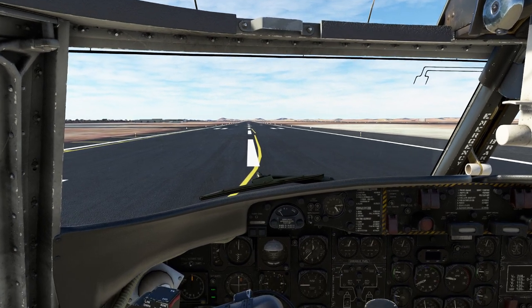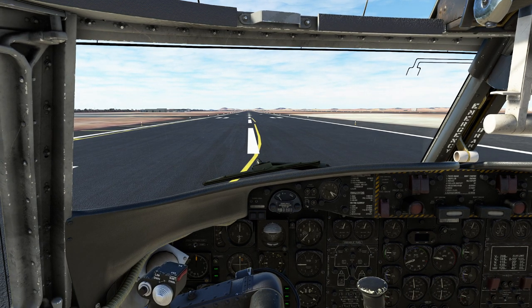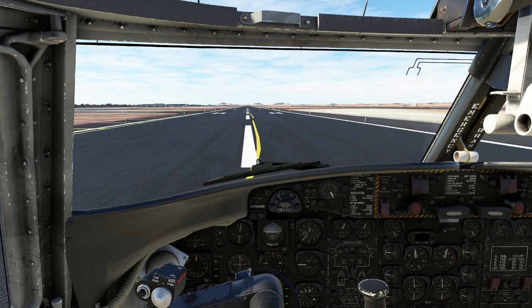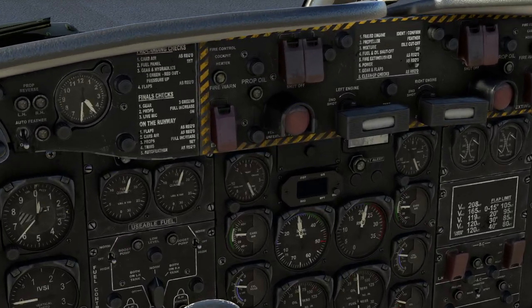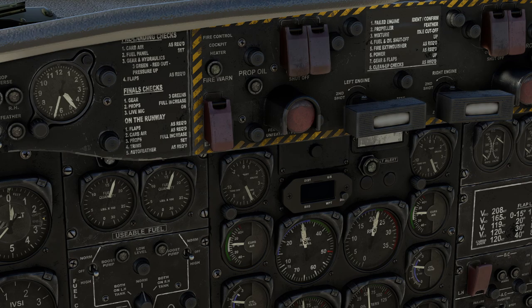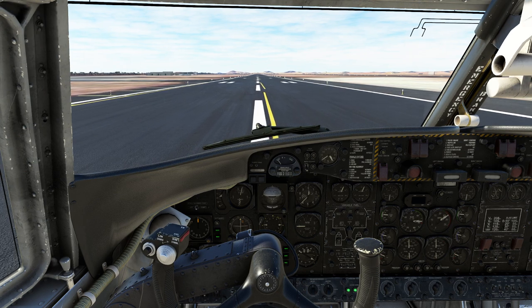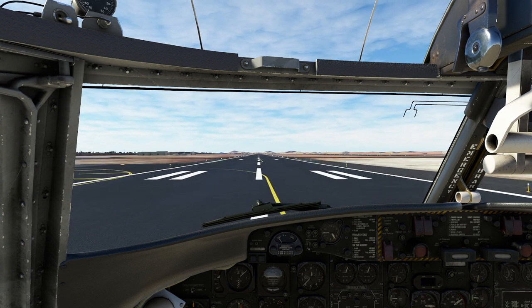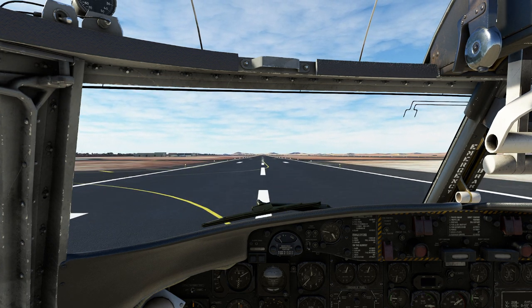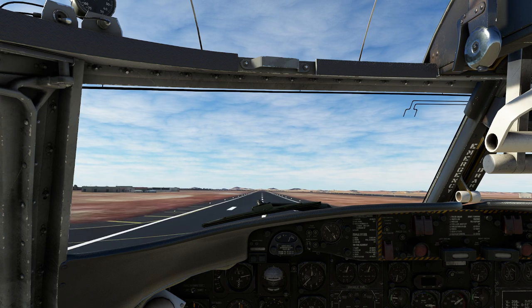We're going to take off and basically bring ourselves up to north. When we take off, it's pretty straightforward. I'm going to hold the brake, disengage, and push the power up to 30 inches. We want to make sure we're producing about 2,000 to 2,300 RPM. We've got 2,200 RPM, which is perfect. Now we're just going to smoothly apply the rest of the throttle until we get to our takeoff power. Once you get up to about 55 knots, just give a gentle tug on the controls.